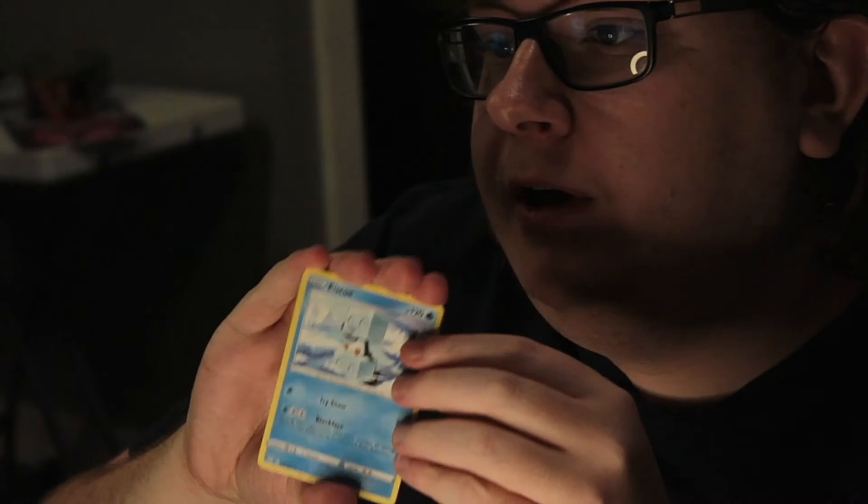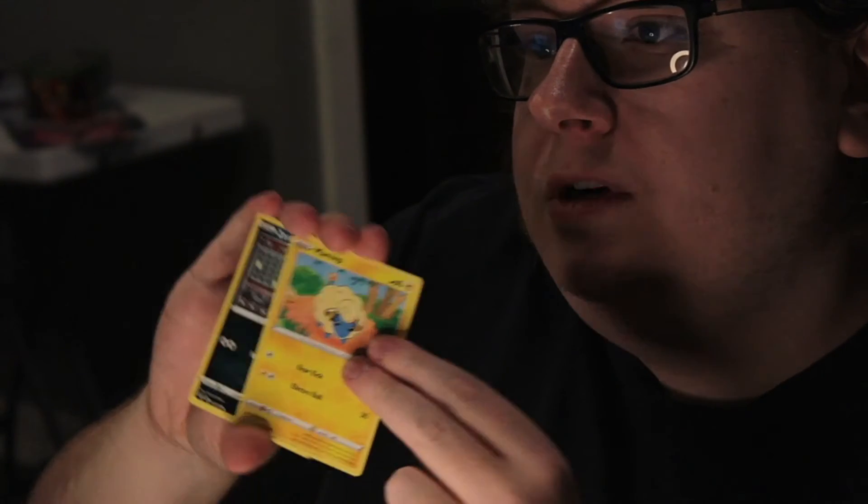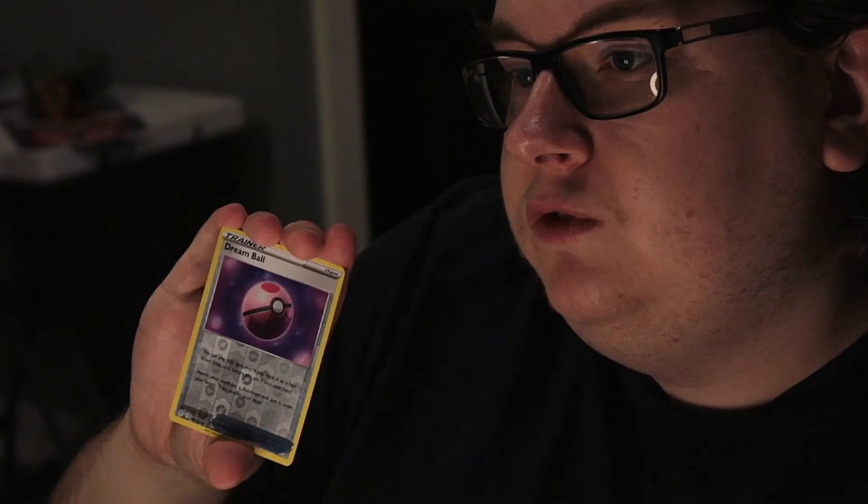Pack six. Dark energy. Ice Q, Full Face Guard, Hypno, Teddiursa, Mareep, Zorua, Tentacool, Hoppip. Reverse Dream Ball. And... Wishiwashi.